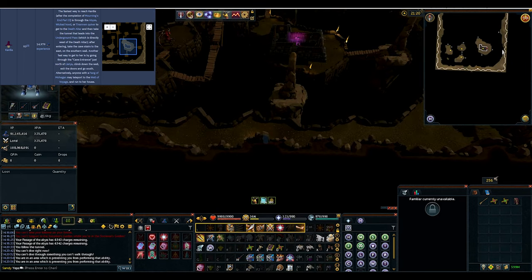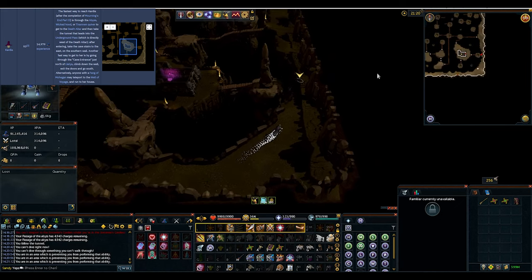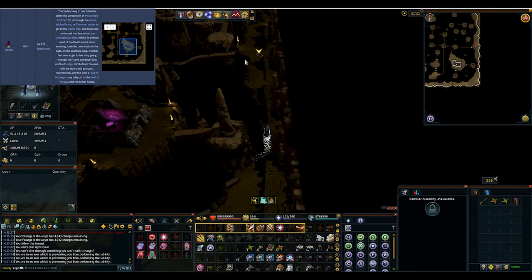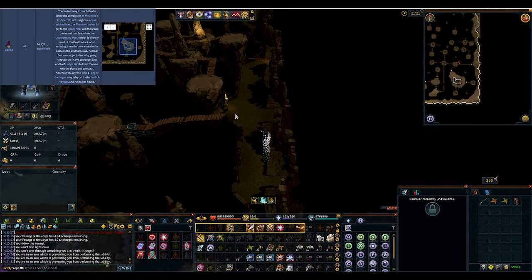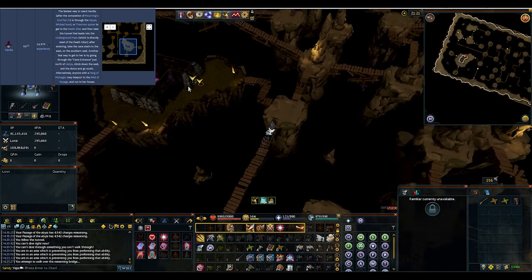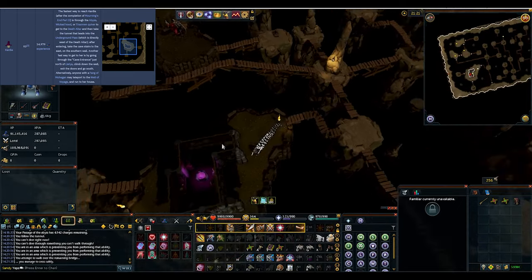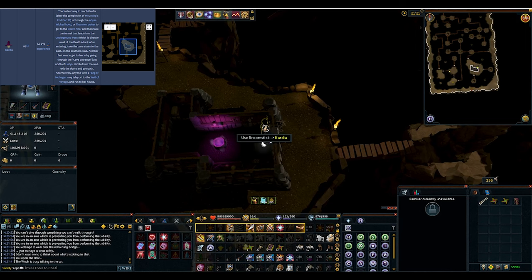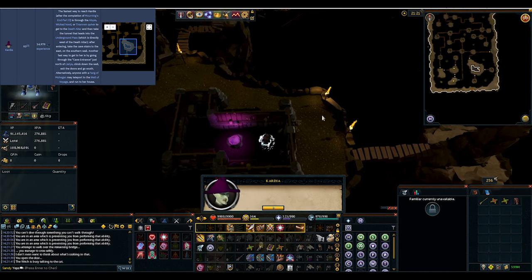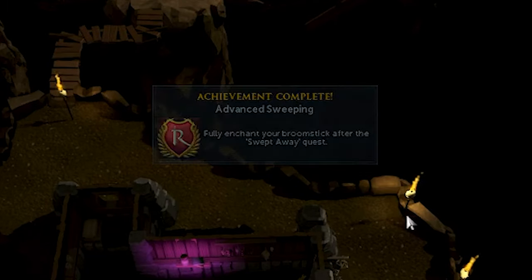Here we are. We need to get over there, so there should be this first pass over here. I wish I could use Dive and Surge right now, but almost there. Going to run over and yeet ourselves across this bridge. And there is Cardia with her cauldron full of shadow dyes, looks like. We're going to use the broomstick on Cardia. Boom, there you have it — the Advanced Sweeping achievement is done.